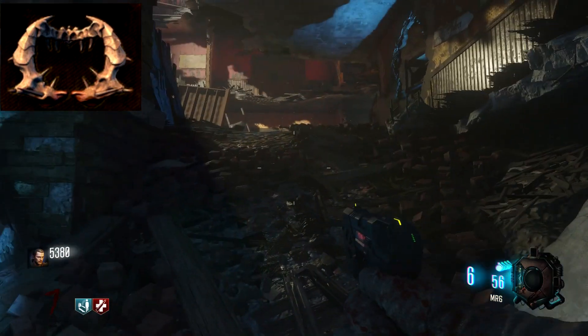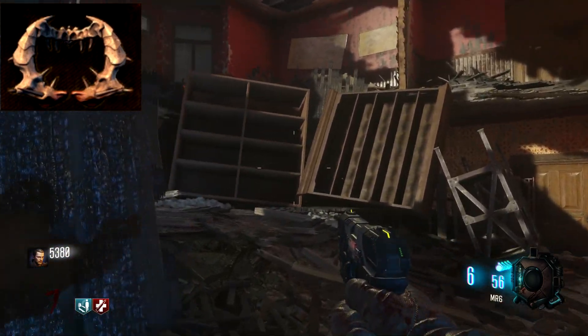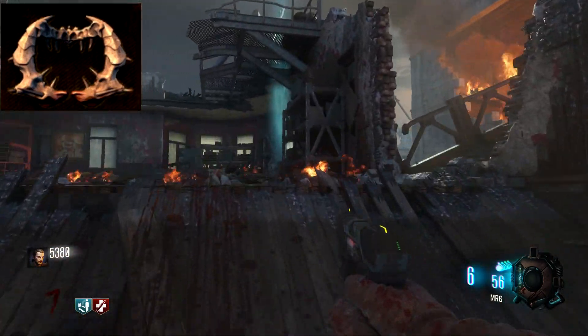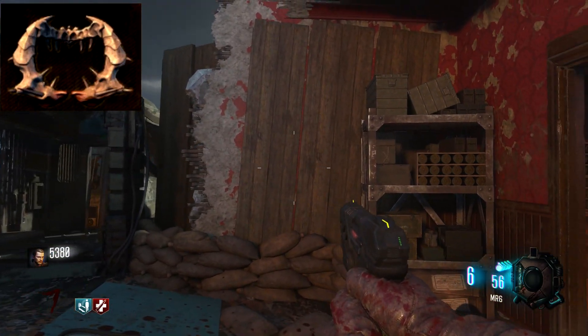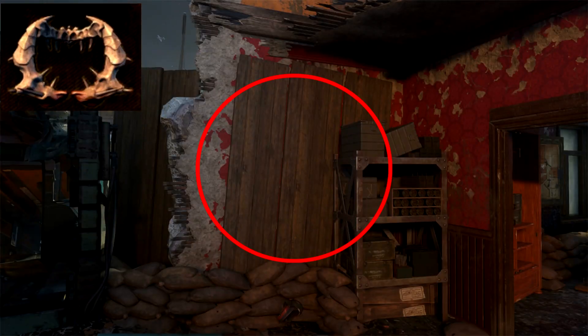From there, when you're going up to the second level, you'll go up and see a gobble gun machine on your left, and then you'll see a door. Go through that door and directly to your right you'll see another wall, and it will just be sitting right there on the wall. This one is also pretty easy to spot.